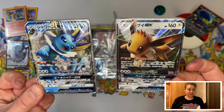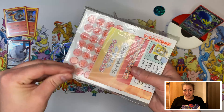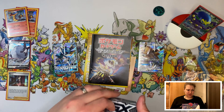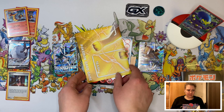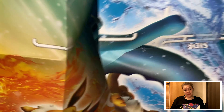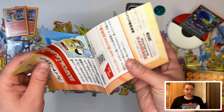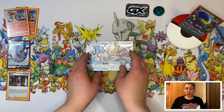Let's see what it contains. It's like a GX badge or something. Then we have the game rules, I think. Then we have a huge playmat — it doesn't even fit the screen. Damage coins and some advertisement, but I don't speak Japanese so I don't know.